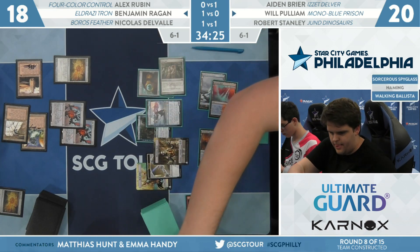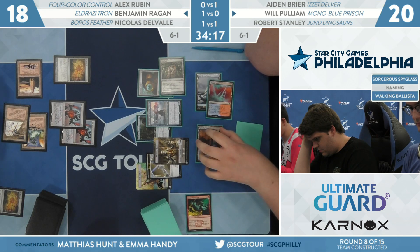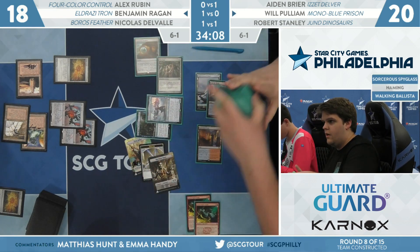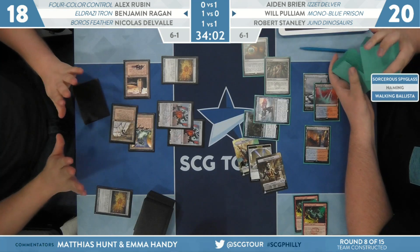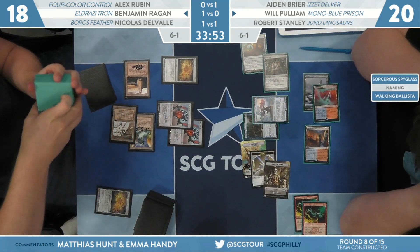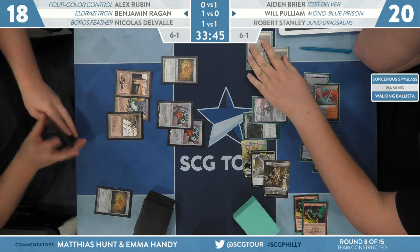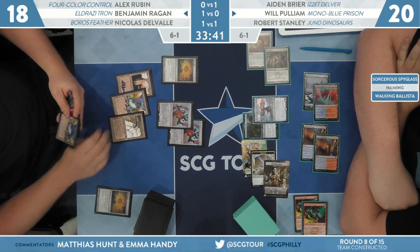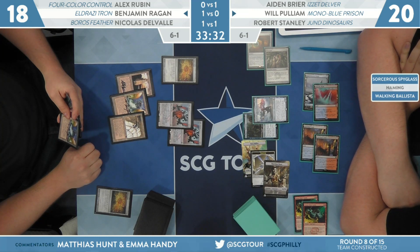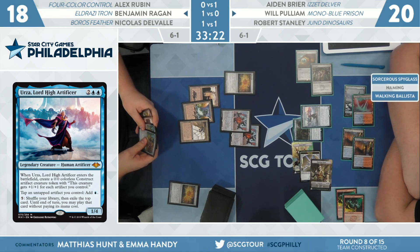We see Ugin the Ineffable, one of the other removal spells for Regan — that cannot destroy colorless permanents. Urza, Lord High Artificer from Will. 5-5 tribal online on the other side of the battlefield, just bringing some beatdowns. Makes the Construct token — that is a 5-5 currently. Urza's ability: shuffle your library, then exile the top card; until end of turn you may play it without paying its mana cost. Pulliam activates it — Temporal Aperture, that's the card. Urza is basically three cards stapled together: the Construct, Tolarian Academy, and Temporal Aperture.